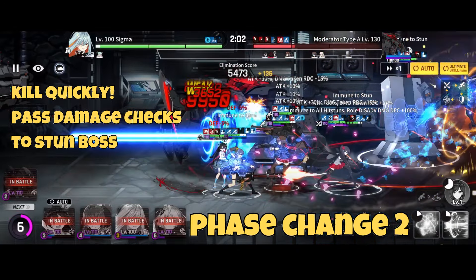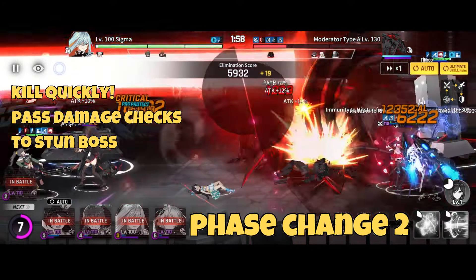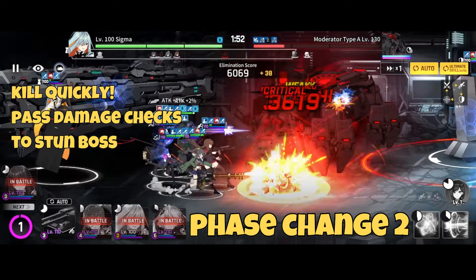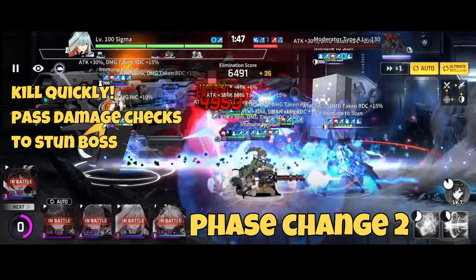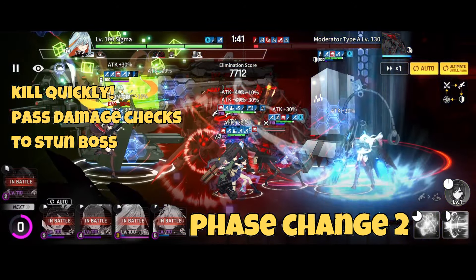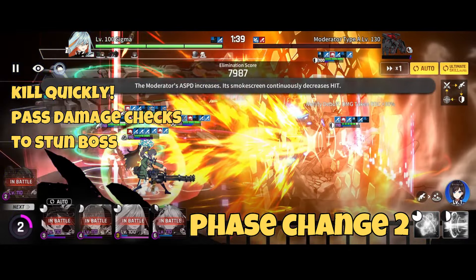Once you get to the last HP bar, he will go into phase three. He starts it off by shooting a laser that knocks all your units currently on the map forward, then proceeds to your ship and starts attacking it. During this he will activate damage checks — if you hit him it will stun him — but otherwise he will quickly attack your ship and kill it if you're not quick enough to kill him.